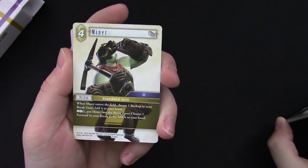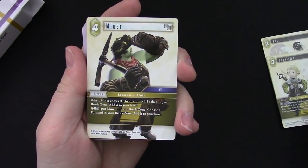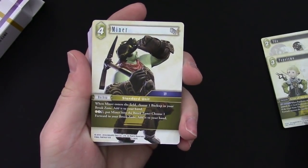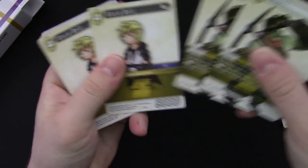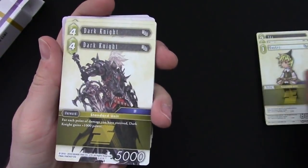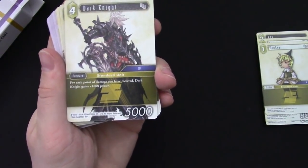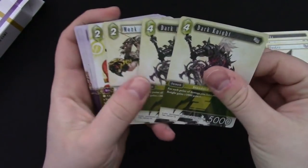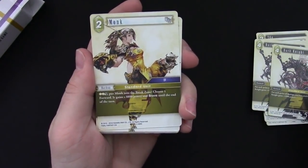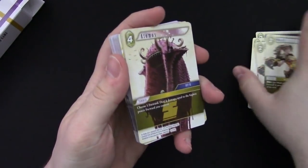Moving on to the common cards from Opus 5 and various sets: we have Miner, a great versatile card that can help you get off extra S's in a pinch — two of those. Two vanilla Black Belts, nothing much to say. Two Evokers. Dark Knight with the new border from Opus 2, part of the whole Dark Knight theme where taking more damage makes them stronger. Monk is a great card in general, and it has the new border — probably one of the more popular Monks to play because it gives Braven a huge power boost.